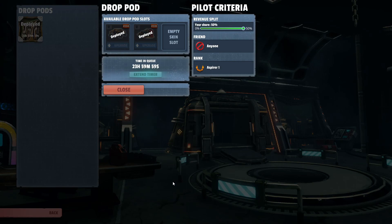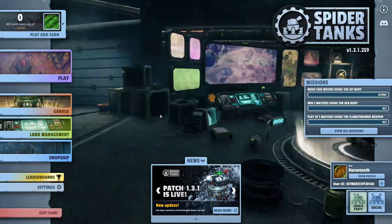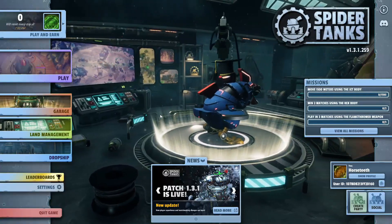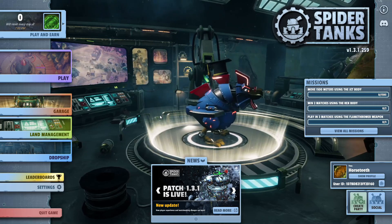After you choose that, you'll notice that it says you have 24 hours where people can borrow your tank, and you will get paid cryptocurrency or in-game currency every time somebody rents it. That's all you have to do — you can do this as many times as you want. Every time the timer runs out, just go set it again and keep earning.